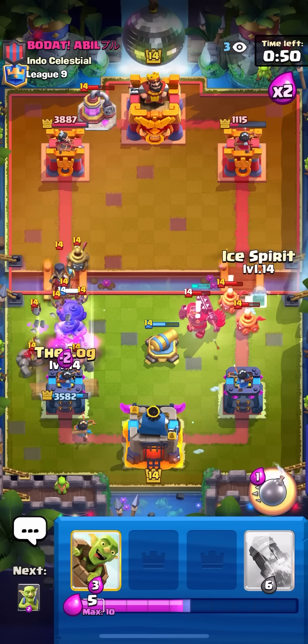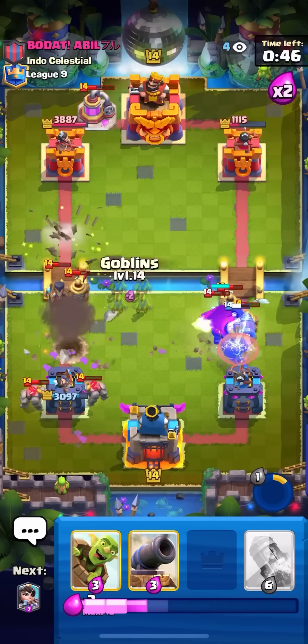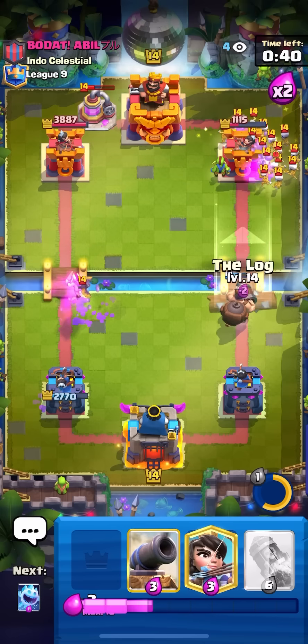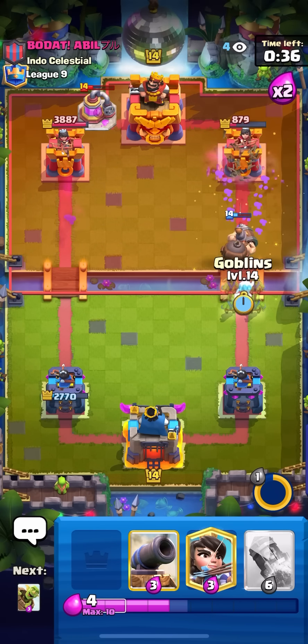Going for my princess here to snipe the bats, going for my log on the golem, going for ice spirit to pull everything back, gonna pop the ability to kill the night witch bats. Going for my goblins on the night witch, gonna barrel — back to log. I don't even need to log though because he didn't pop the skeleton king ability.